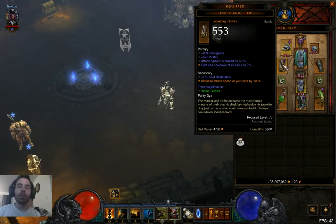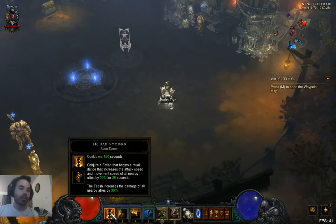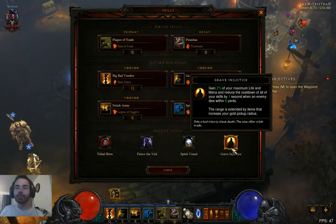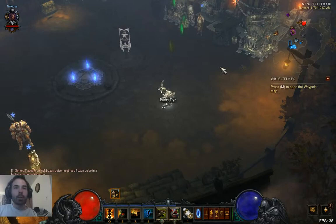Admittedly, with Tasker and Theo you do need some specific positioning to get the maximum DPS out of it, but your fetishes seem to have really good AI, so they usually get cooldown reduction like crazy. So what we are using is Fetish Army with 3 more dagger-wielding guys, Big Bad Voodoo to increase attack speed even further, Tribal Rise to reduce the cooldown on Big Bad Voodoo and Fetish Army baseline, and Grave Injustice for cooldown reduction in case we need it on Spirit Walk — it's always useful. Gargantuan is in there but I'm still not convinced; I was thinking of putting in Zombie Dogs at some point.